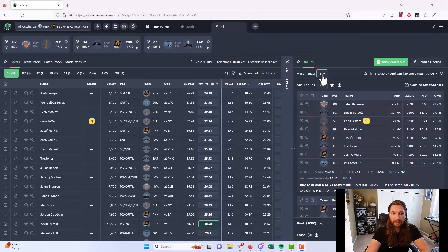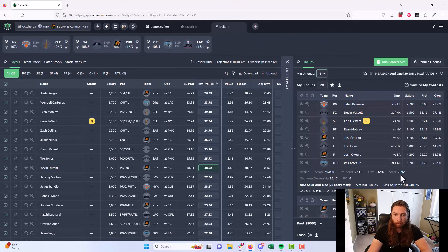Min uniques ensures that lineups in our set have at least X number of players different from one another when comparing any two of them. By default it's set at 1, meaning all lineups must be unique and can't be duplicated — which is good. But we can typically increase this quite a bit, making sure lineups are different from one another so we're not concentrated on a handful of plays. The rule of thumb I use is to find the maximum number I can set this to where I'm still getting the number of lineups I need.